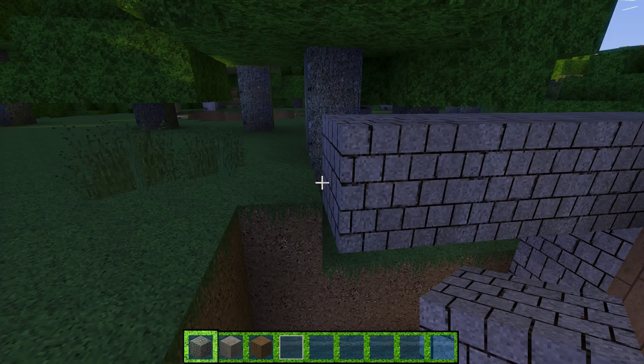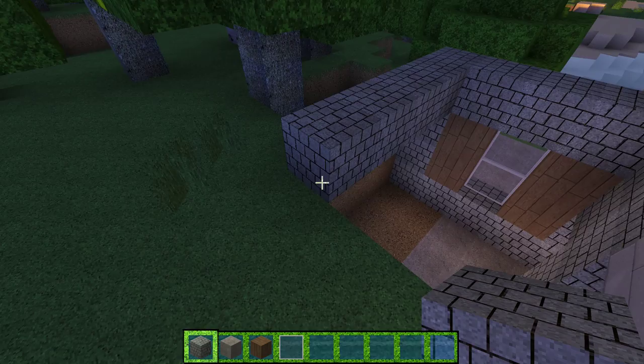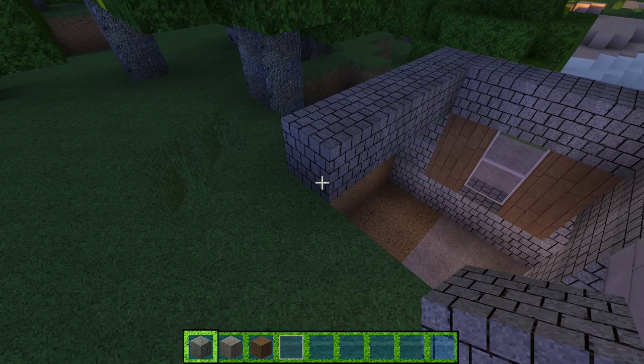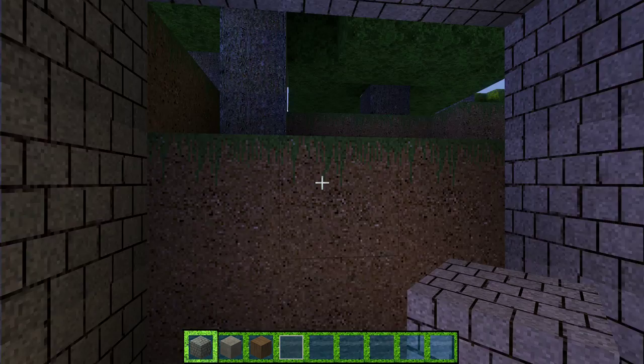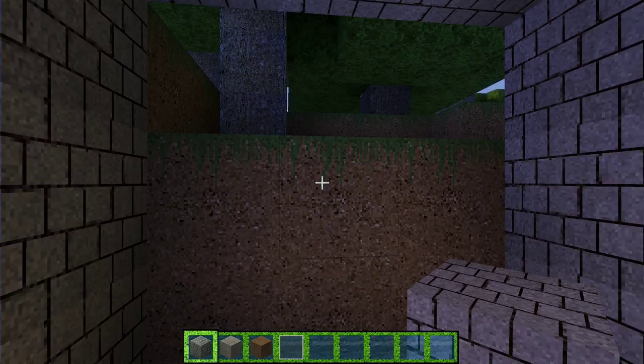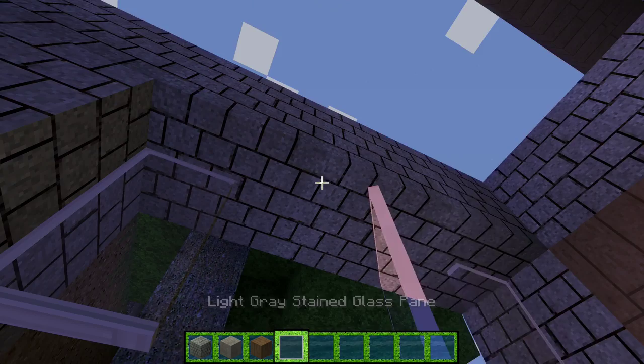We've got some redstone ore out there — that's going to have to come out anyway. We're going to bring this out: one, two, three, four, five. Then we're going to put another column coming up like that. Right here I'm going to take some of this and make a quick little window up there, and run this right there just as a little skylight.